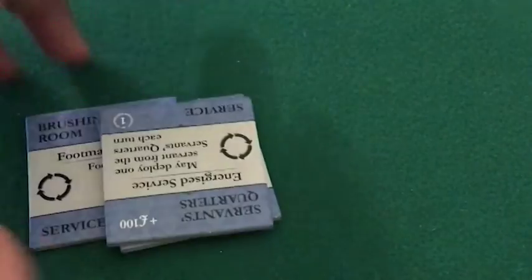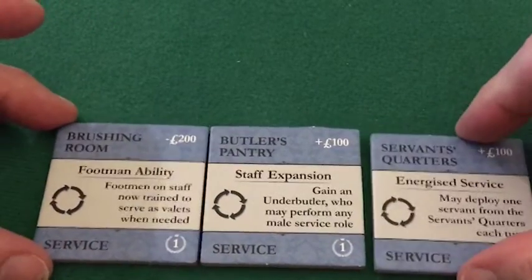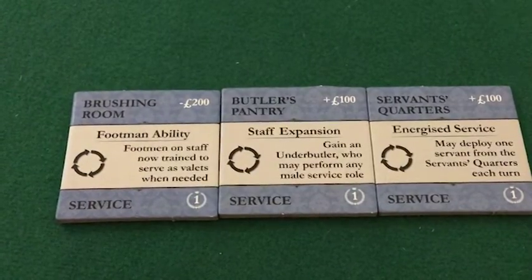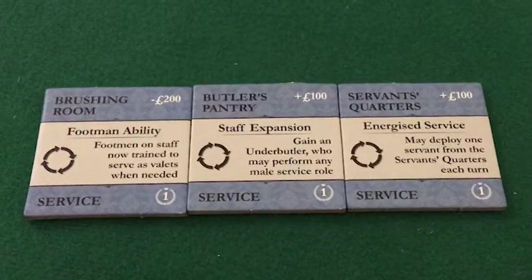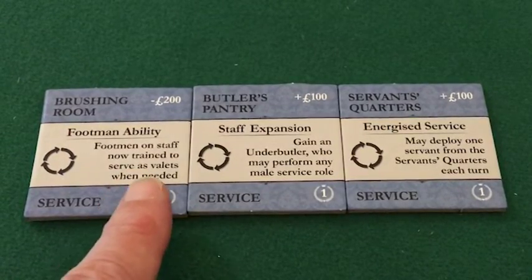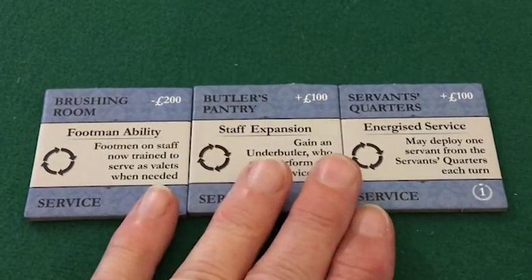The final standard improvement tiles that go into the improvement organizer are service tiles. Service tiles are completely unique — each one confers a benefit on your service staff. I'm not going to go into these in any great depth.